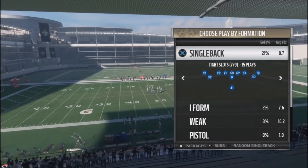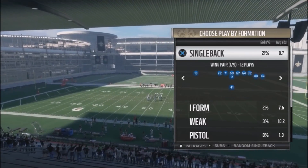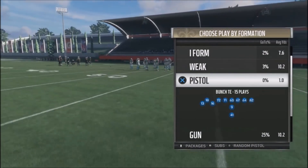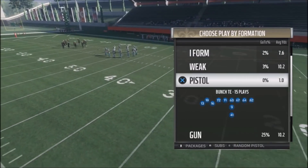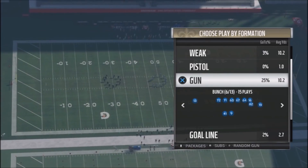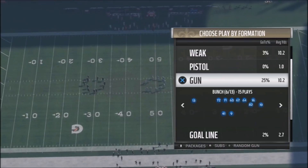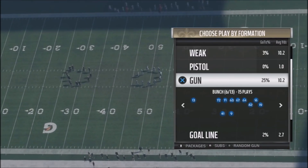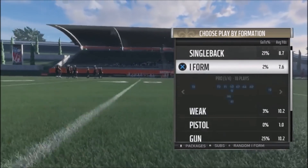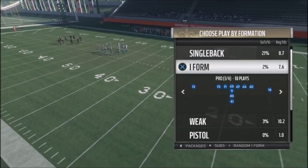I want to stay away from the most popular formations in the game. I will show you the single back type slots, which I know is a very meta type formation in this playbook. But I'm going to stay away from the pistol punch tight end, the gun tight offset tight end, and the gun bunch, because a lot of pros and players use those formations. I want to provide you guys with depth to your playbook.